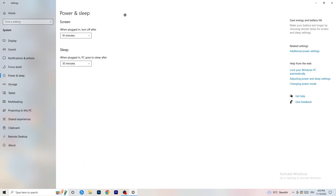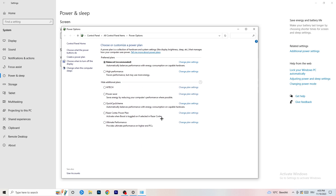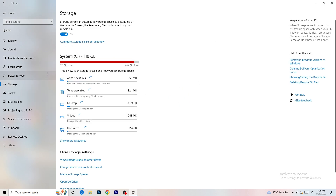Next go to Power and Sleep, then click Additional Power Settings on the right-hand side. Click the small arrow to expand all available power plans. For me, Balanced works best, but it varies by PC. Check High Performance, Balanced, and Power Saver — test each one and see which gives you the best results. It will help a lot.